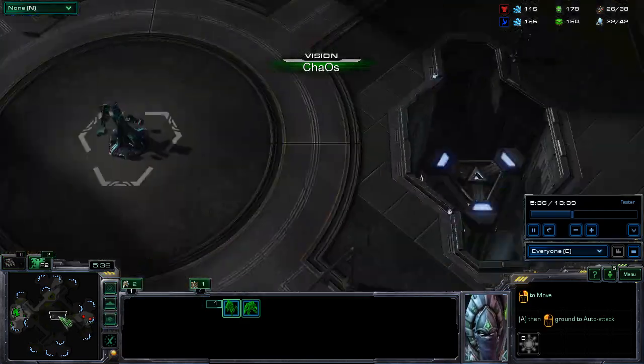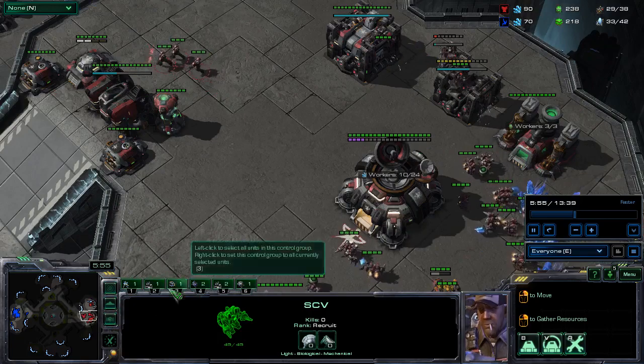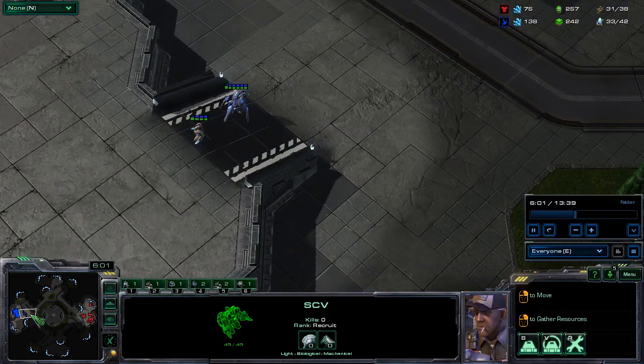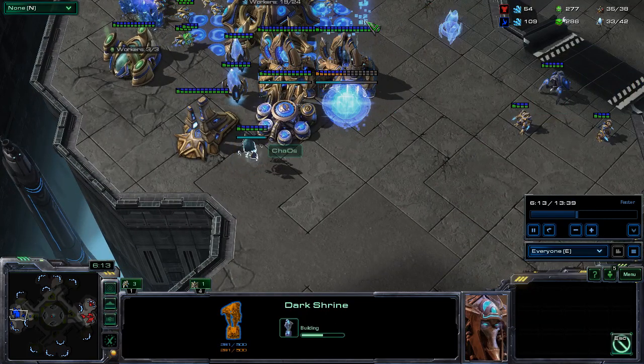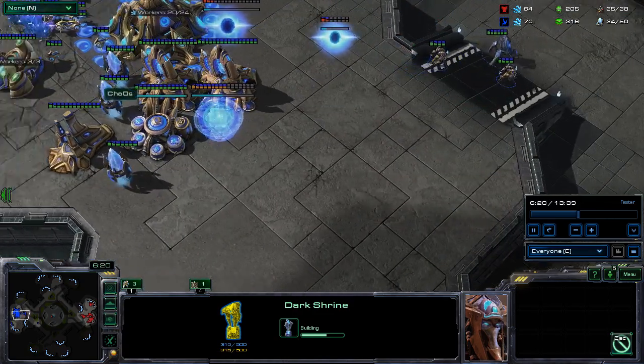It forces your opponent to have to go around the tower to get to your base, which could slow down an attack — just things to keep in mind. The Cybernetics Core is down. I plant the Dark Shrine over here because if he chooses to scan my main, the likelihood of him being able to see the Dark Shrine over here is probably slim to none. He plants down a scan and the Dark Shrine is outside of his scan range.